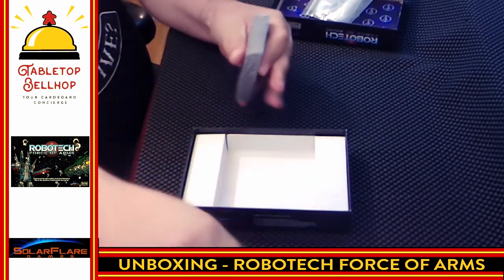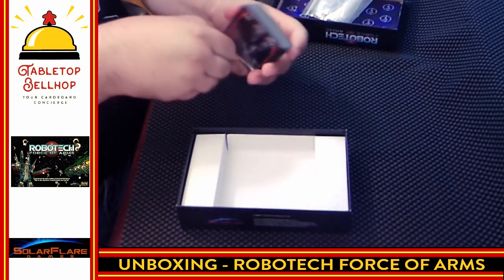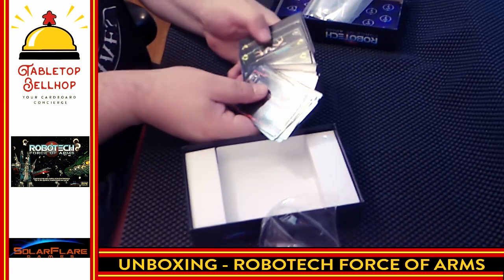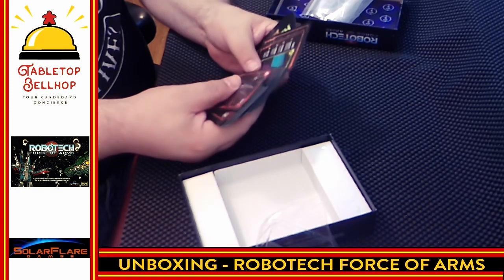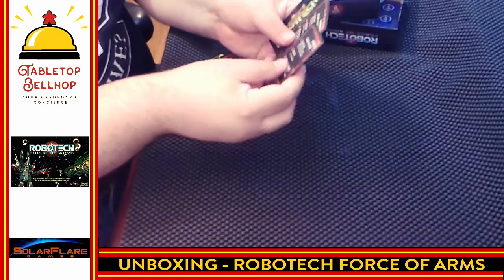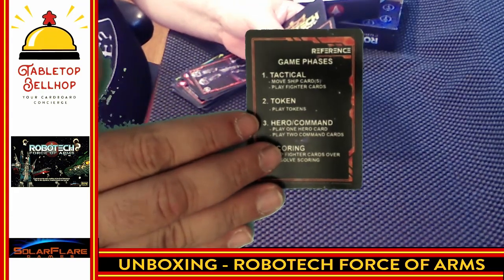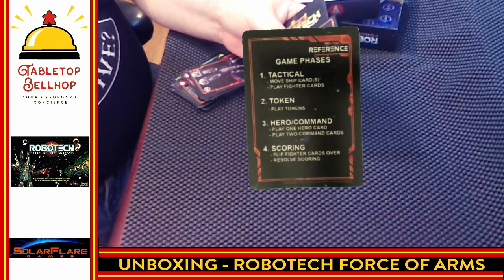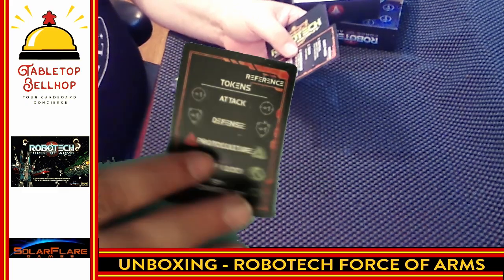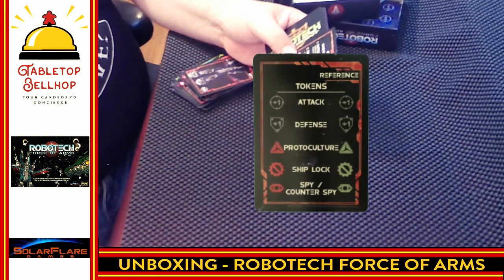I'm going to rip the shrink off this — that was nice and easy to open. And we have cards, all kinds of cards. Not knowing anything about the game, I'm going to see if I can separate these into piles. There are definitely some reference cards. We have a reference card with the game phases: a tactical phase, a token phase, a hero command phase, and scoring. On the back, we have a reference for what all the tokens do.